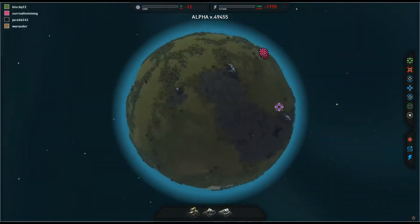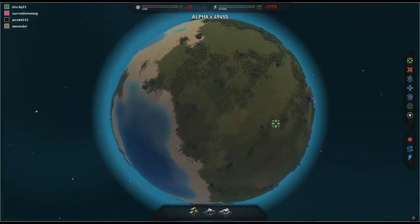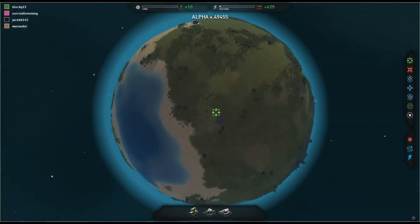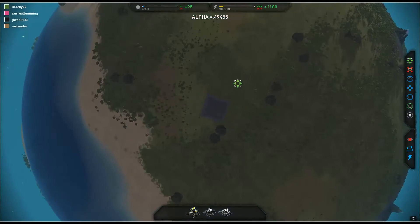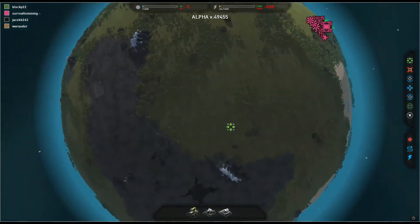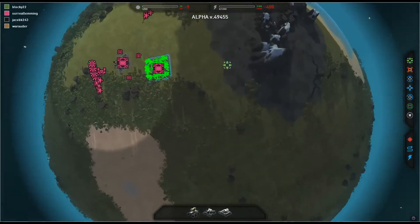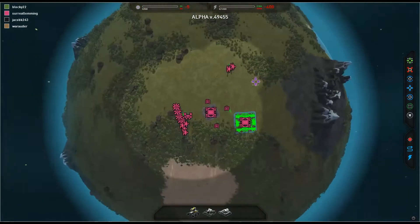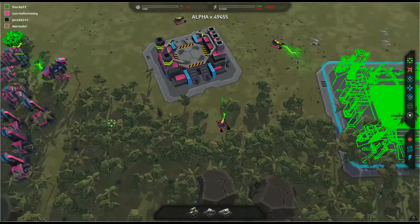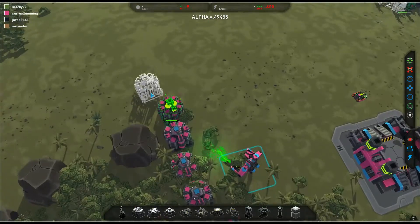There are a couple of other bugs in the current build. You can see the enemy places bases by the footprint of the buildings — those two are quite close to each other. Doesn't look like I am near anyone though, so let's just go for economy. Lots and lots of econ.